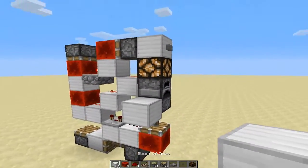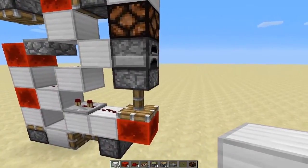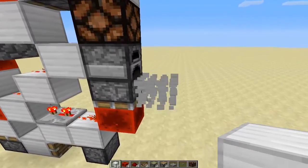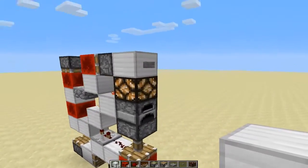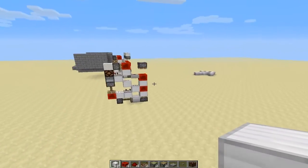Whenever you put in stuff here this should work. We have our block update detector here, so when we put in stuff here it updates. Then we just push the button to reset the indicator light.